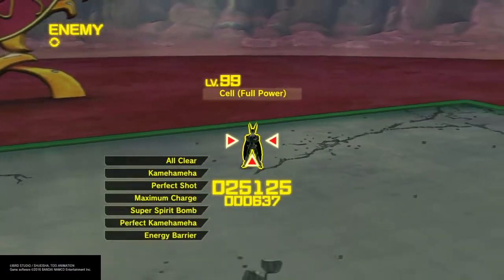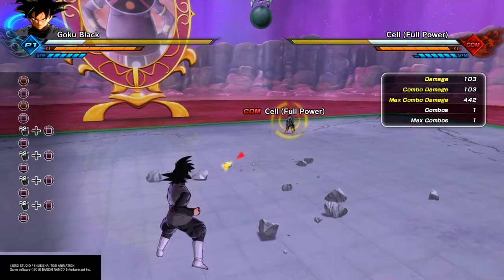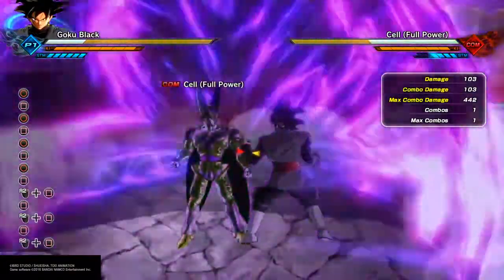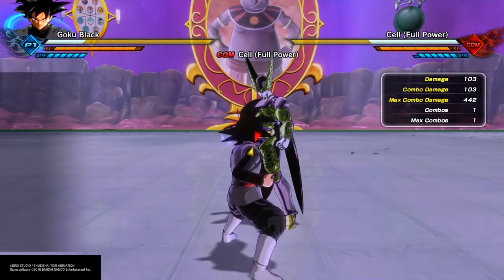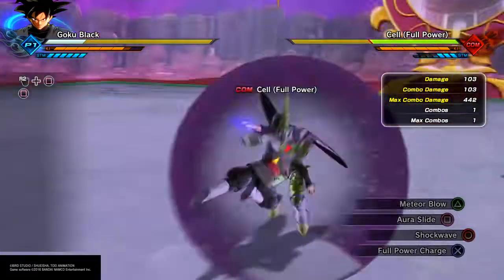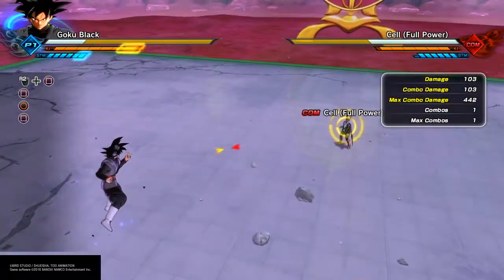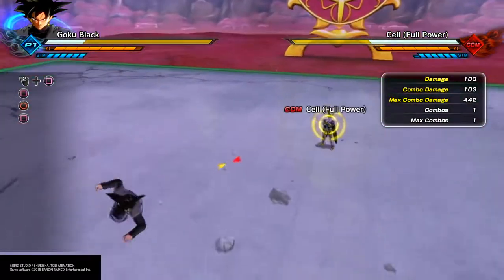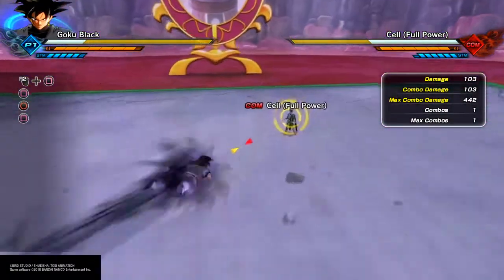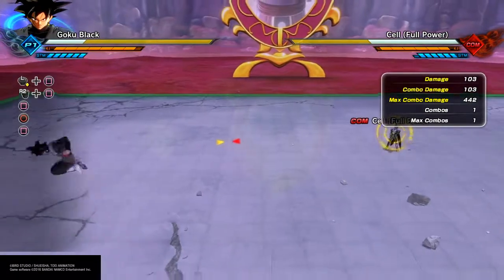That is how you beat the E-Barrier cheese, because it is still a very common form of evasive cheese and a lot of people still use it. Hopefully from this video you've learned how to beat it, because it is definitely beatable. Not only is it beatable, you can defeat opponents using cast characters even if they're spamming E-Barrier — as long as you master these techniques. You have either the perfect block or the aura slide, and either one works.